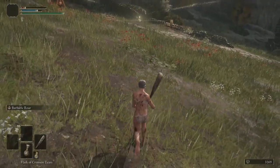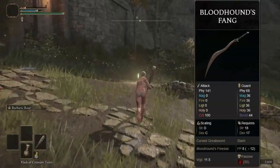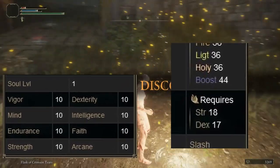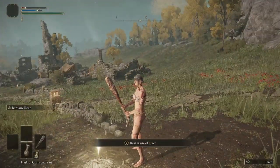Now that he's gone, I will explain my master plan. My weapon of choice will be the Bloodhound's Fang, and yeah, I know what you're thinking — a level 1 character can't wield it because of the missing stats, blah blah blah. But don't worry, I will show you that it's very possible with a bit of work.